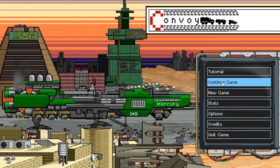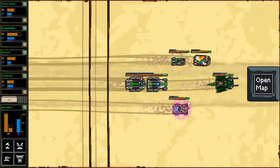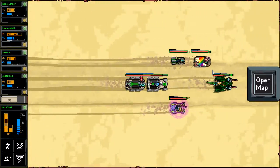Welcome back everybody to another episode of Convoy. Last episode we were able to manage to salvage our run, got our vehicles back. We're going to work on some of the mainline objectives now, since we're doing a lot better with Rainbow Brite, Railgun, Dragon, and this little guy — he's going to help out.